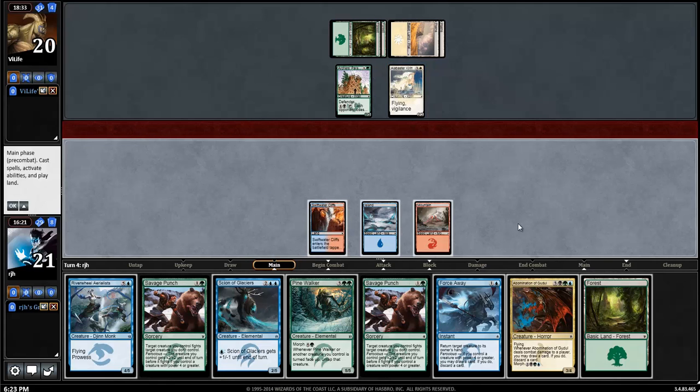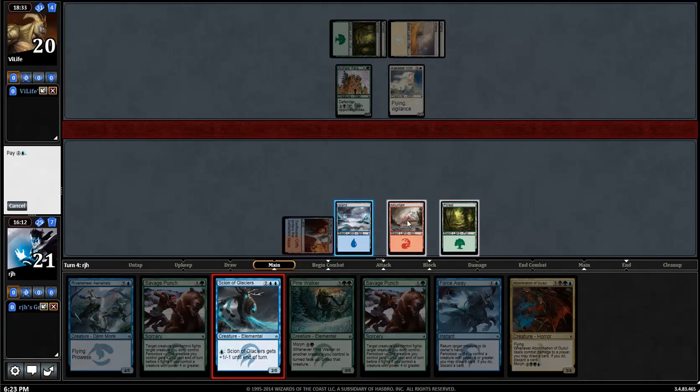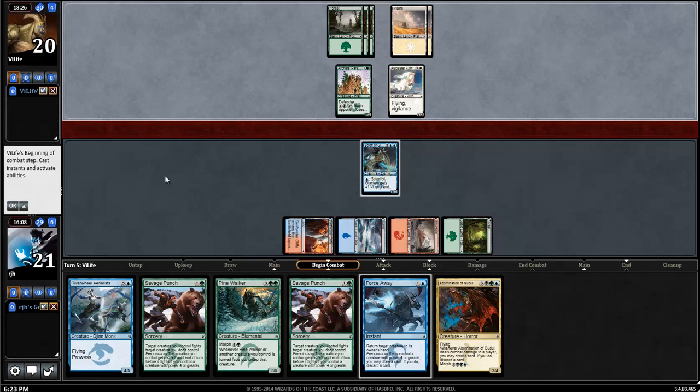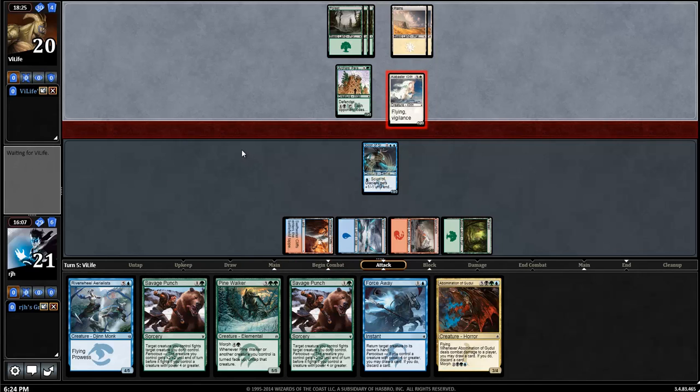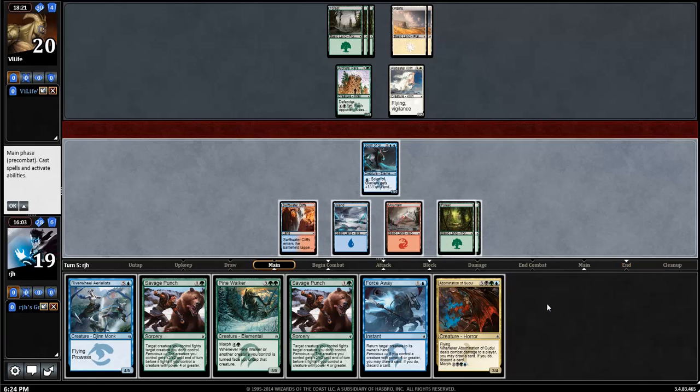I just have six mana - I might have wanted to bounce the Kirin, but I don't think I would. Instead of a morph, we'll just go ahead and play our Sing of Glaciers to maximize all manas. We might even get to a point of punching the Kirin out of the sky, since one of our routes to victory is through the air. My opponent's stuck without black mana. My opponent does nothing here. This can only get pumped to a 4/3, so it's not like I can punch through the Parapet. I think I'll just play the Pine Walker.